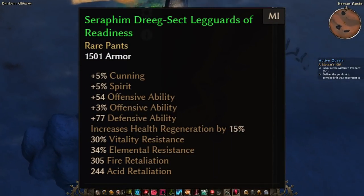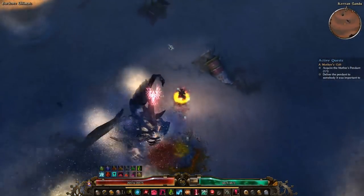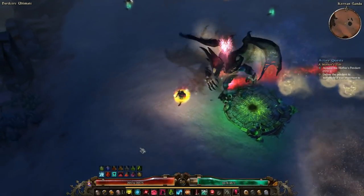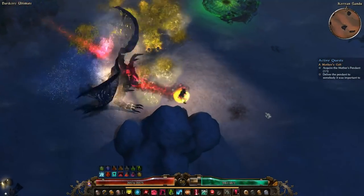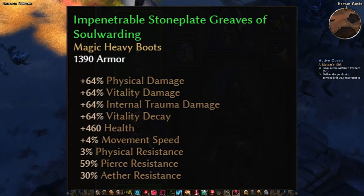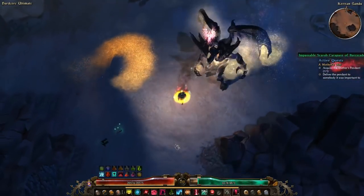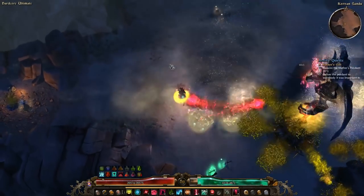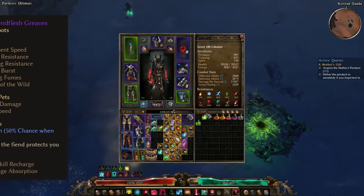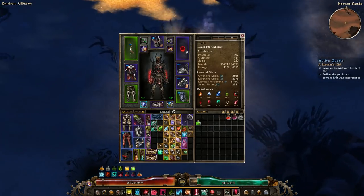I also wear a pair of Dreeg Sect pants. These are really easy to farm, and they naturally come with percent offensive ability and increased health regen. Try and get a pair with flat offensive or defensive ability — ideally you want both, and as much resist as you can get. In the boot slot, we have a pair of Stone Plated Greaves. Crafting a pair of these boots is a great way to spend your extra silver, and you can potentially make some insane pairs of boots. You could also try some Krieg's boots or a pair of Mythical Fiend Flesh Greaves — they don't give you any damage, but they could still be some good replacements.